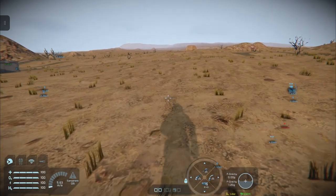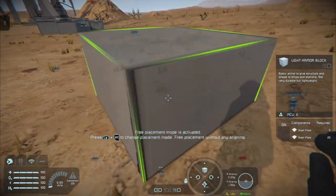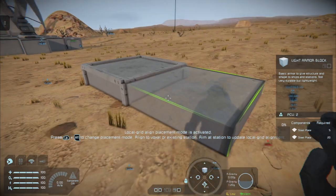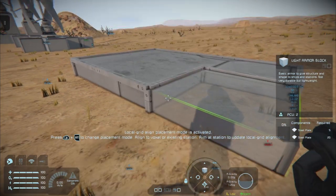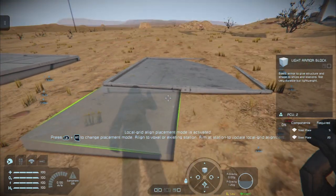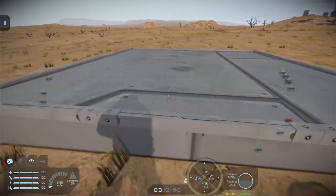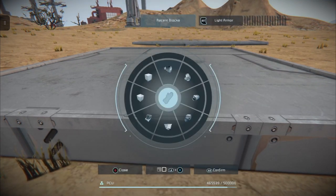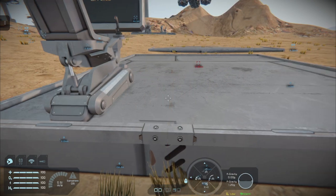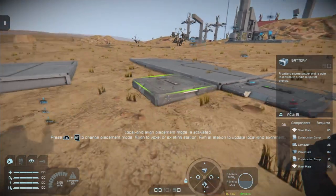To get started we're going to need a couple of grids, so we'll press in the left stick in creative mode, grab our light armor block, hold down the left bumper and tap RT till it sinks into the ground, and then we're just going to build a small grid of blocks and then another small grid of blocks. We're going to pop down a control station on one and a battery on both because we need power.